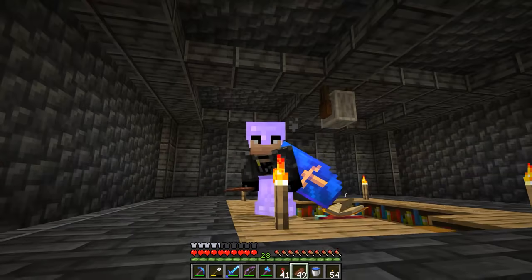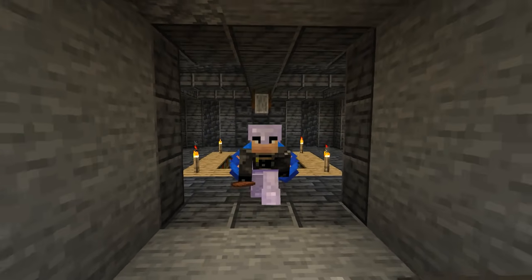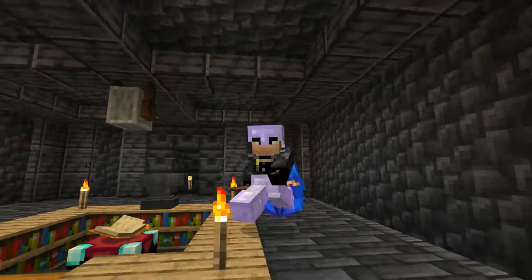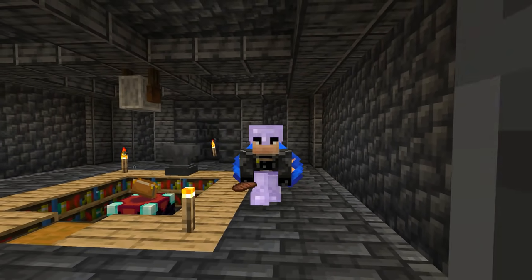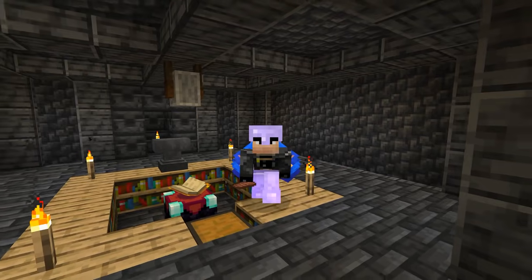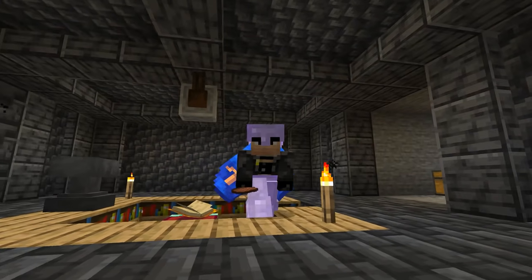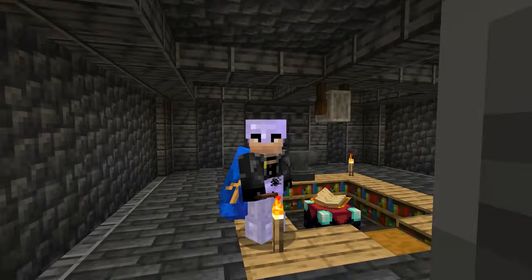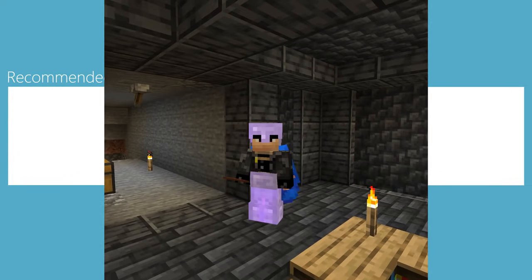That is it for this episode, guys. We got ourselves our elytra, we did a bunch of enchanting, and we set up a little deal with XB — he needs bone meal, I would like some of his mossy blocks, and we're going to be selling those for a profit. It's all going to be good. Anyway, that's it for today — thank you guys for watching. Remember to leave a like on this episode if you liked it, and we'll see you next time. Bye bye.